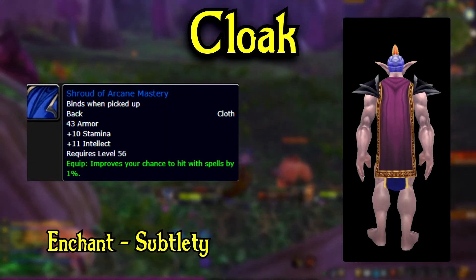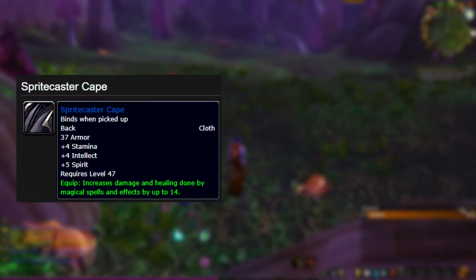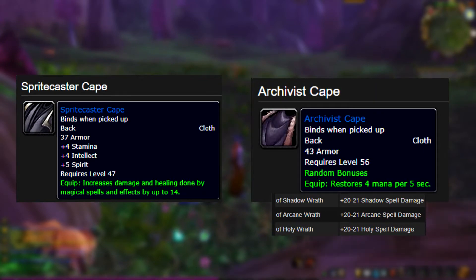Anyway, back to what we were talking about. Yes, this cloak does have spell hit on it, which is nice depending on if you want or need hit. But if you're looking for spellpower, some alternatives would be Spritecaster Cape from Gerstain in BRD, and Archivist Cape from Galiford in Strat Living. You'll be looking for the Arcane Damage variant, which is 21 spell damage.